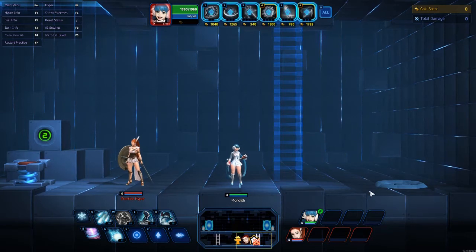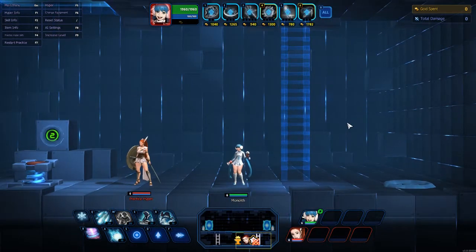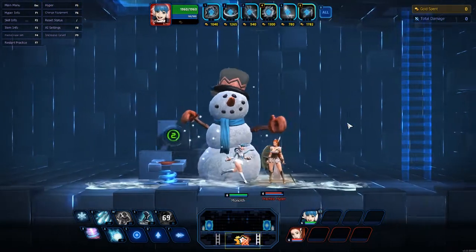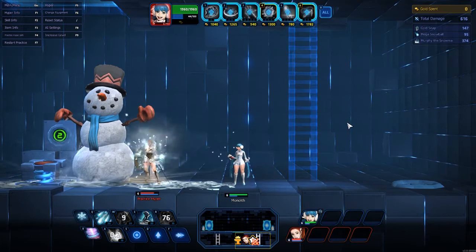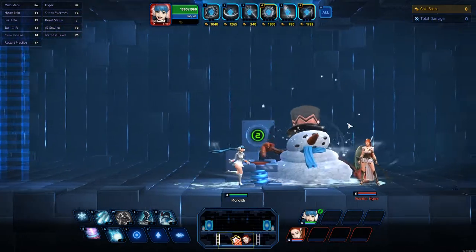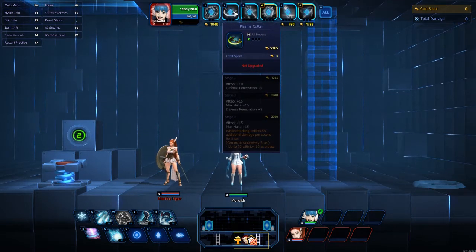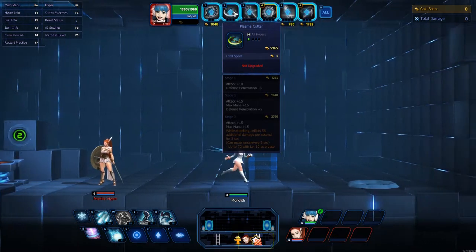Let me show you what Murphy does. You drop Murphy — three hits — and it sits there. Anybody that walks past will be slowed; anybody in it will also be slowed. It doesn't do additional damage while sitting there, but it does apply Frostbite stacks. So with one, two, three stacks from Murphy, hit them with a fourth and boom, she's frozen. That's a great way to stop people escaping. If they try to run away, drop Murphy on them — they get hit a bit and slowed. Murphy does proc on-hit effects like Plasma Cutter, which inflicts 58 additional damage per second for three seconds and procs on everything, not just auto attacks.